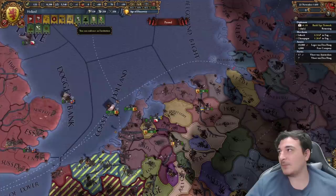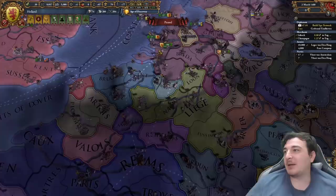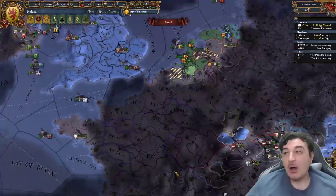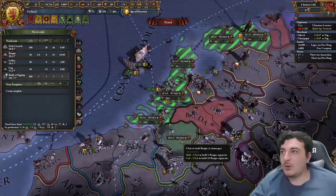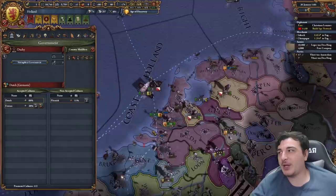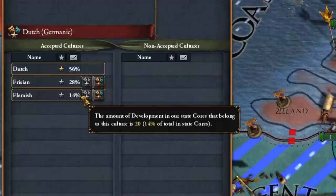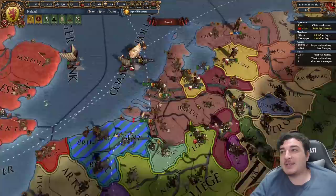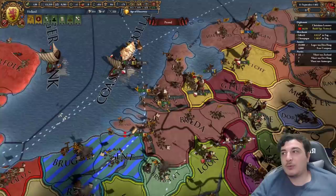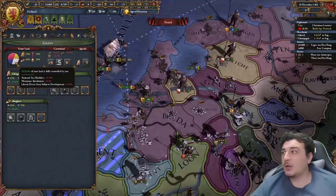We can adopt the Renaissance institution now and core these lands. Liege just turned into an absolute beast - they got most of the Burgundian lands. Burgundy lost so many nations in the north - juicy lands for me to attack. We're building a fresh new batch of light ships. We accepted Frisian as our second culture and can accept Flemish after getting more development in Flemish provinces. We developed Antwerp, a glass province, and managed to get faceting in Antwerp. By bringing it to 20 development we accepted Flemish as our third culture. We have 9 ducats profit in 1462 - we just started snowballing.